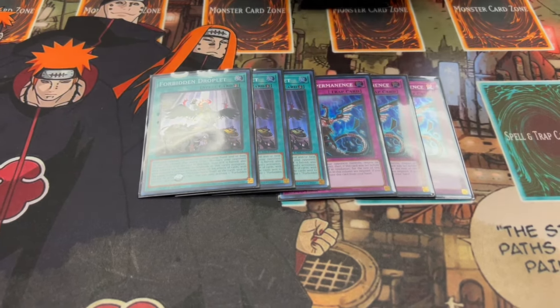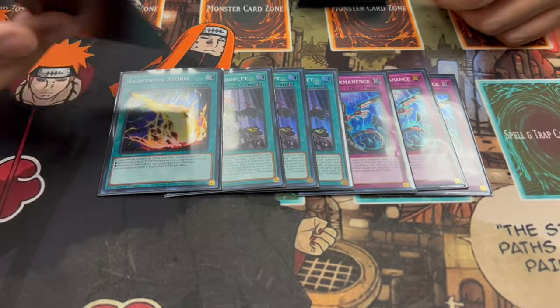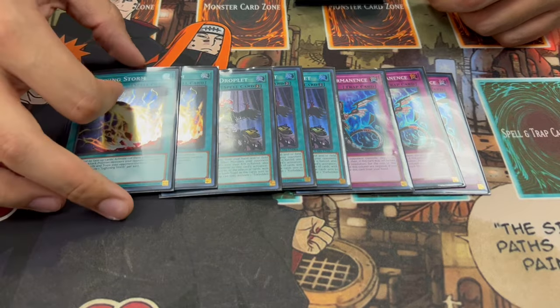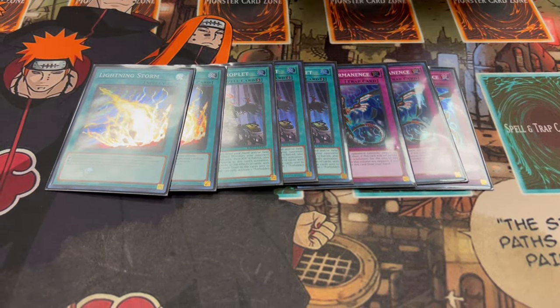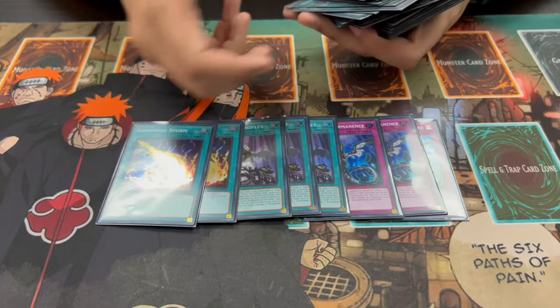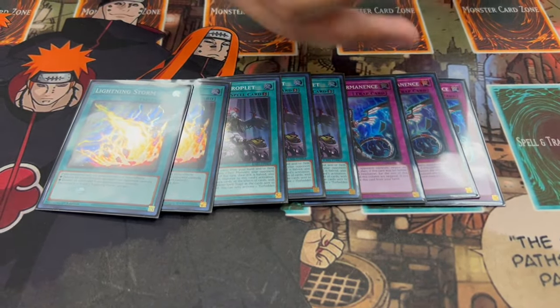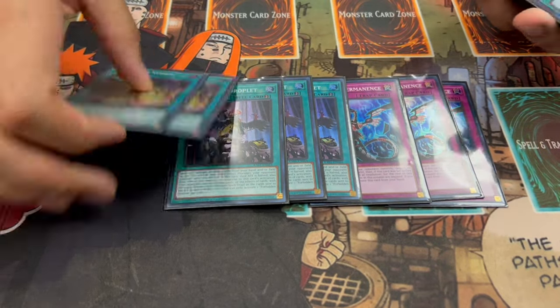Three Droplet — really good in today's format. Two Lightning Storm. I was debating Change of Heart or Feather Duster, but this deck doesn't have any back row removal, so Lightning Storm is really good into back row matchups. You have Droplet and Imperm to deal with monsters, and Lightning Storm to deal with the back row. That's it for the main deck — 40 cards, really focused on what you want to do.